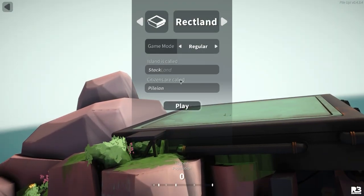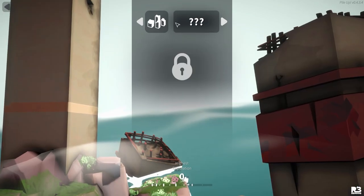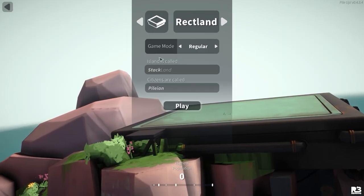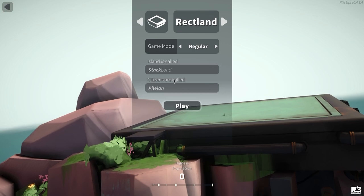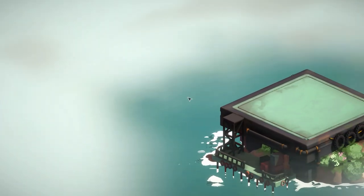Let's go to New Land and see what this is like. We have Rex Land here which is the default one, and there's also an unknown one - I'm guessing we need to unlock that. You can put in a citizen name for the island, but we'll just click play as default. There's a regular and sandbox mode - we'll go with regular.